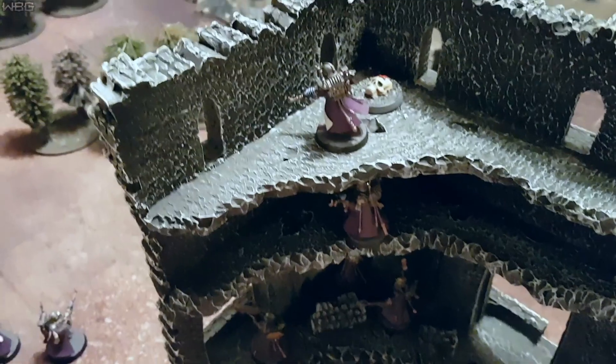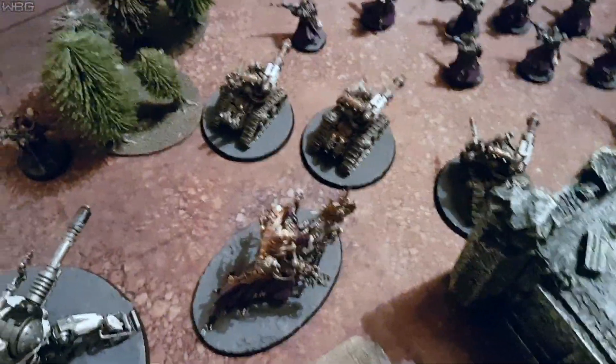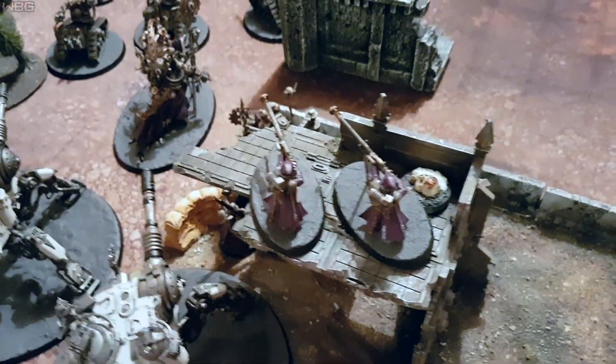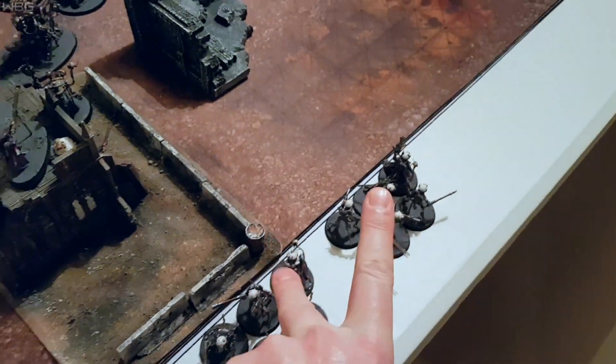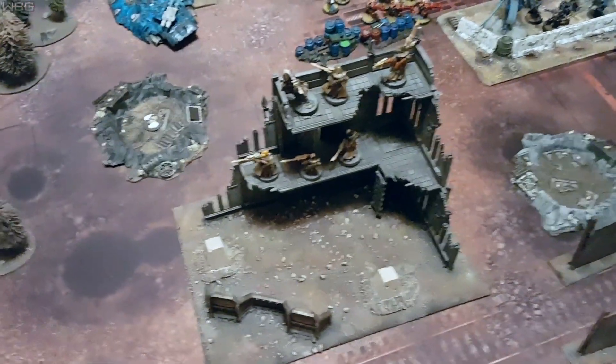My deployment: five Vanguard with Arc weaponry holding objective one, the ten Vanguard at the front, three Destroyers just behind them, the Tech Priest Engineseer hiding behind the trees, and the Knight on the far left. The two Onagers at the back. The Rangers on the building with pretty good line of sight — can't really see any characters, though I think I can see Illic Nightspear over there. Snipe you back. And for me in Deep Strike, the two units of Infiltrators. Ben tried to seize the initiative — rolled a three — and failed, so it's Admech turn one.